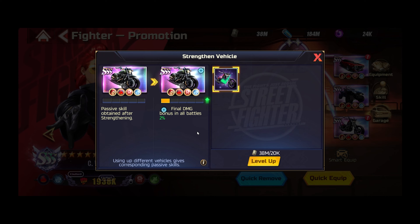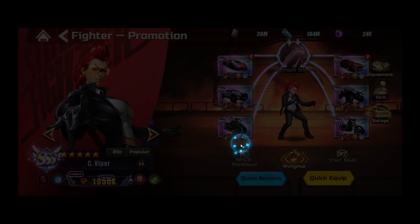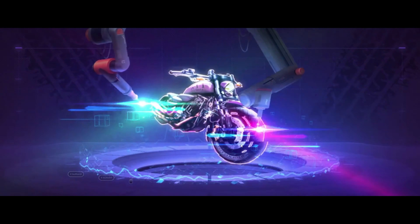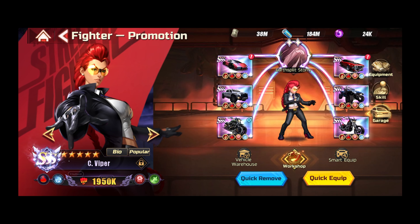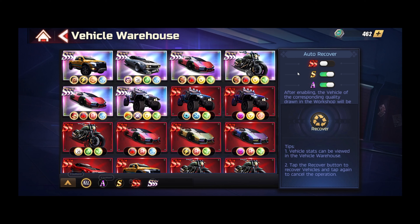Final damage bonus in all battles — okay, we're gonna go with this one instead. Nice. I wonder how we get the paint stuff — oh, I see a little icon on the top right. Very interesting. Okay, so let's check out the vehicle warehouse.